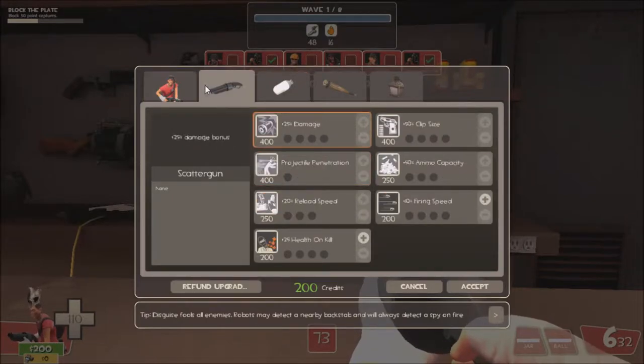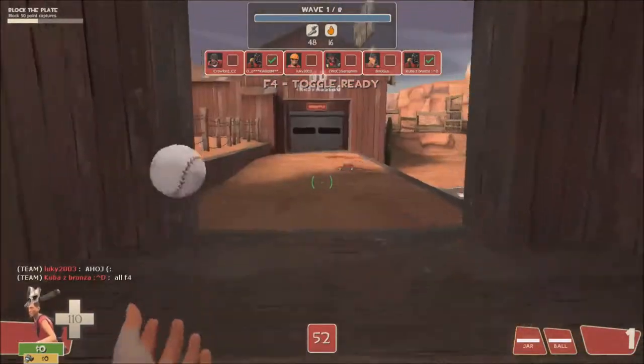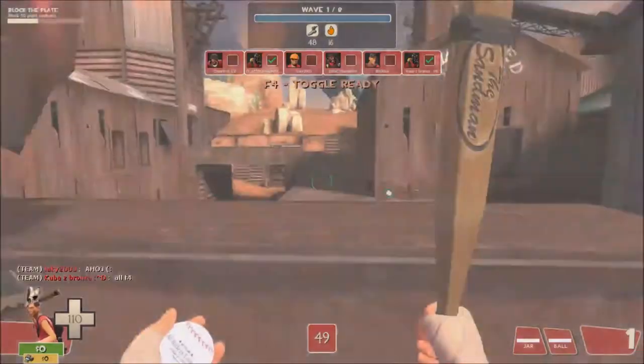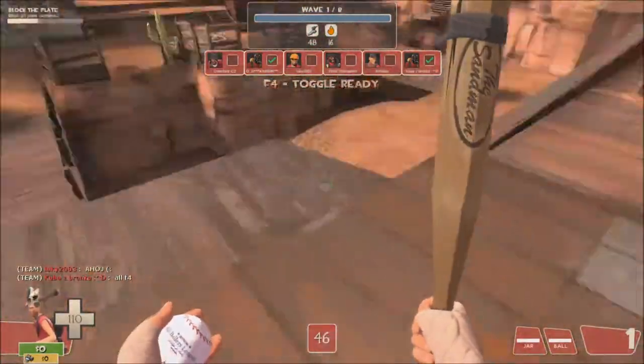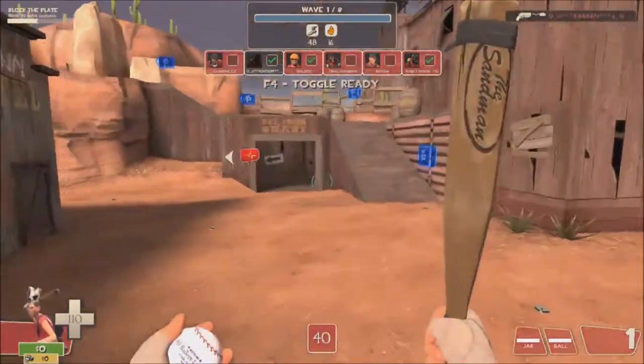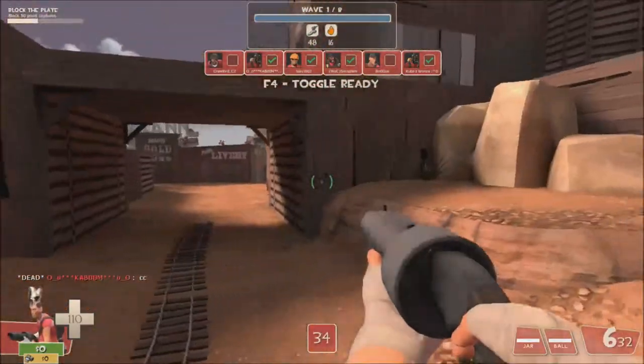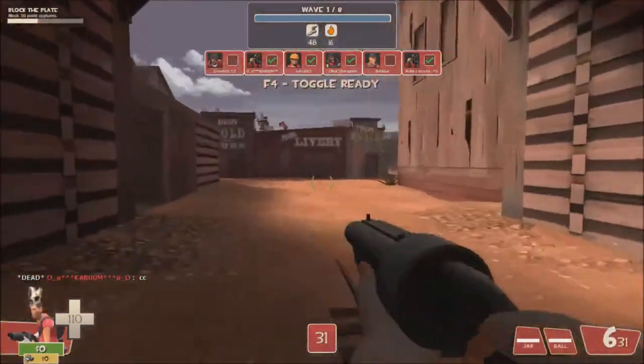That second 200 dollars is going to be spent towards movement speed, because movement speed is very important. As the Scout, your goal for your team is to be collecting the money and supporting your team, making it easier for them to deal damage. Because you're a very weak class, but as Scout, collecting money actually increases your health - it gives you a little bit of healing. So what we're going to do is run in really fast, grab all the money, deal a little bit of damage with our Scatter Gun, and then run out.